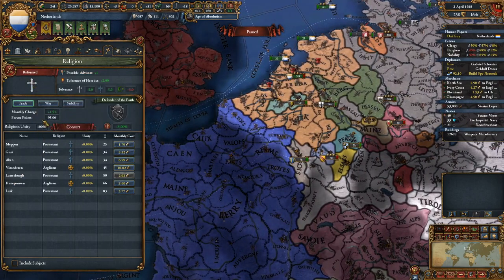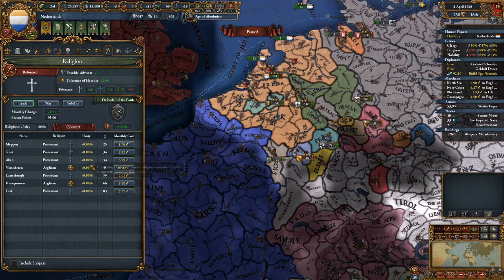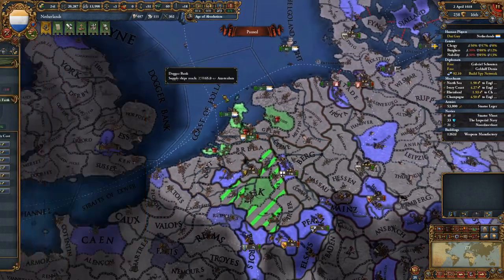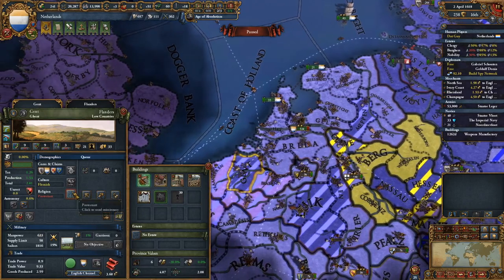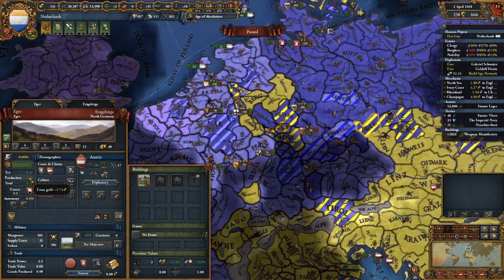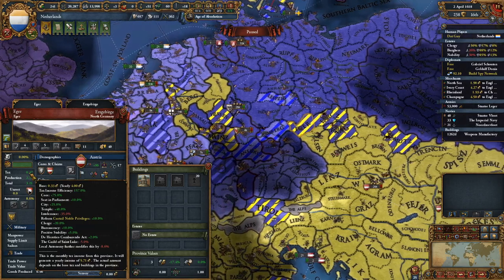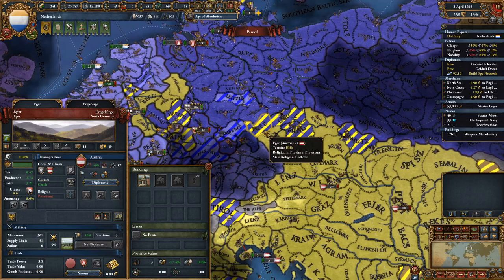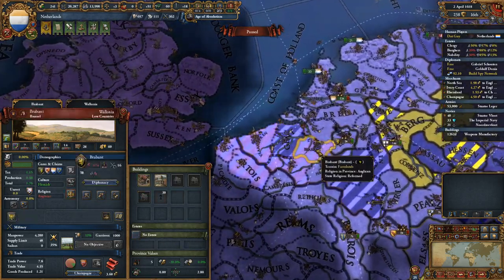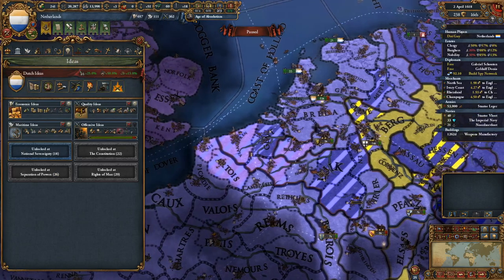They're Reformed, which means they get the plus one possible advisor and tolerance of heretics. They've got 100% religious unity, even though they've got all these other things, meaning they don't really need to focus on it. If we look at Ghent here — normally if we look at the intolerance modifier for tax, it's about halfway down above curtailed noble privileges. They get that negative 35% because they're intolerant of the Protestant faith. However, they're Reformed and they do have tolerance of other faiths, meaning even though these are different religions, it's not affecting their religious unity or their income.